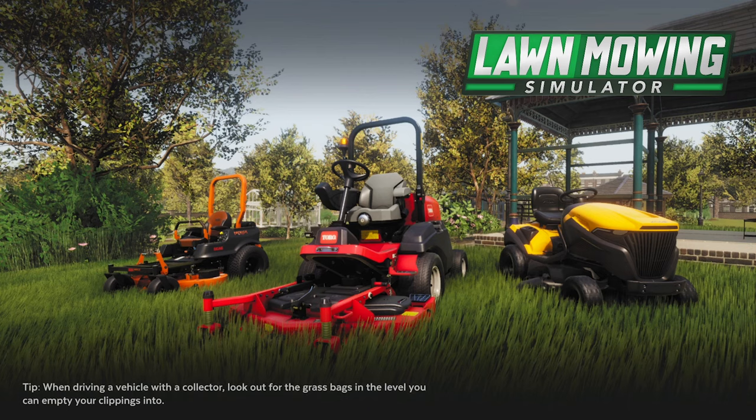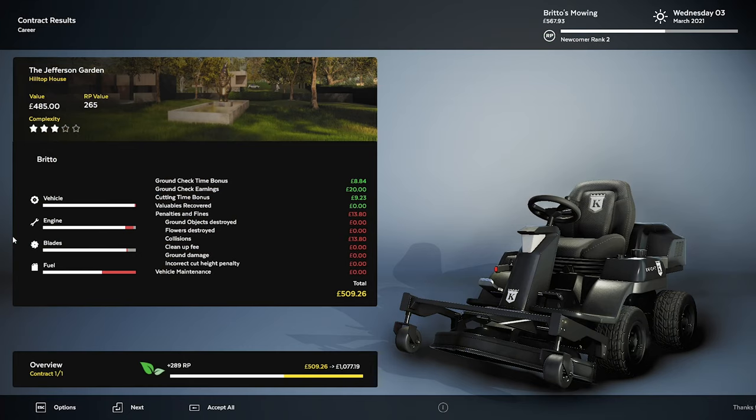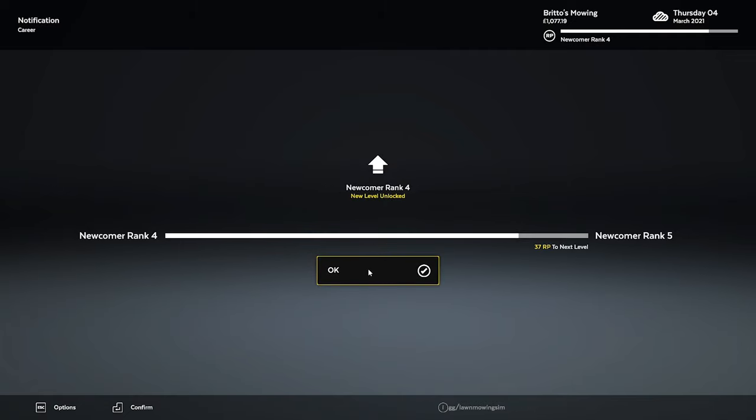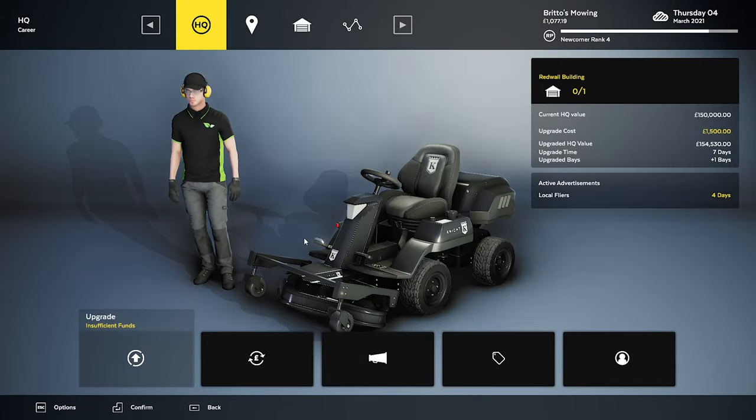We should go up to newcomer level 3, which would be good. We might even be able to upgrade our mower — that would be a bonus. When driving a vehicle with a collector, look out for the grass bags and a level you can empty your clippings into. So because we didn't have a collector on it there were no bags, but I've seen that before. $13.80 for collisions — didn't even come up as penalties, that's really weird. Ground check time bonus $8.84, ground check earnings $20, cutting time bonus £9.23. No valuables recovered — that's one thing I'm going to have to look out for. Local flyers 140 RP. Newcomer level 4 — awesome! Nearly level 5. Mow challenge 2 unlocked, mow challenge 3 — lovely.